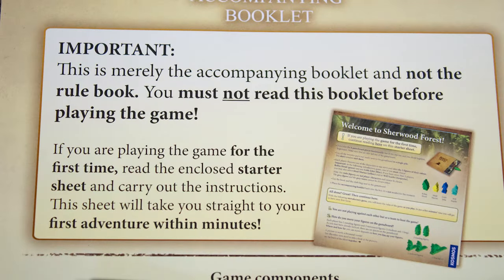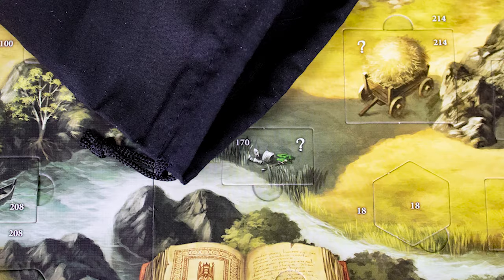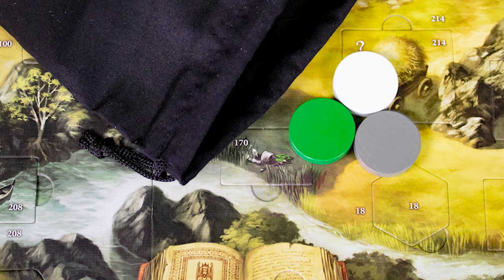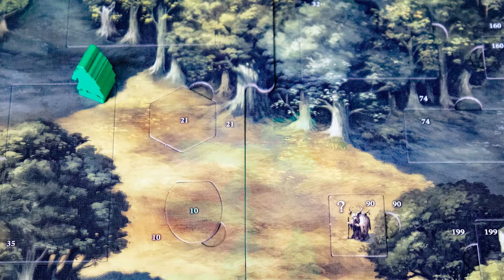You can play Adventures of Robin Hood as soon as you unbox it — the game is designed to teach you the rules as you go along. In the bag you will have multiple colored discs. Draw one out: the green one indicates it's Robin Hood's turn, the grand white ones give bonus actions to the heroes, and the purple and red ones are for the baddies.